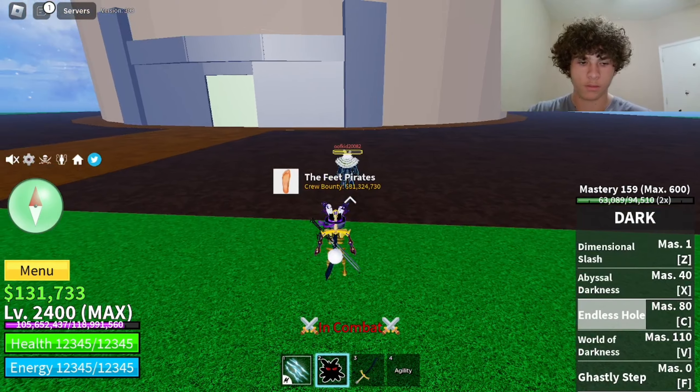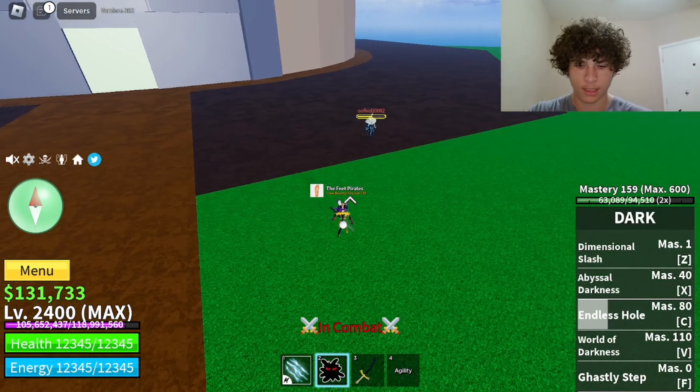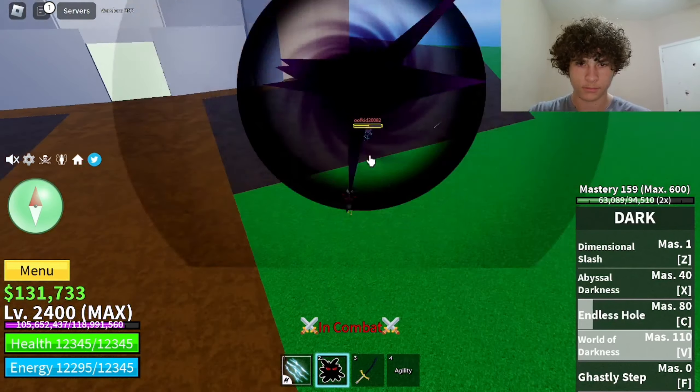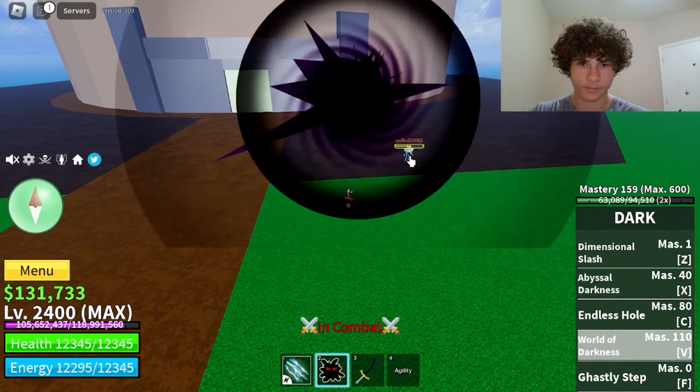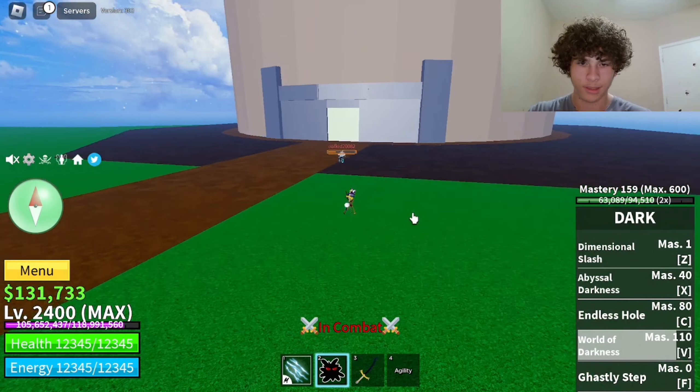Next move is World of Darkness, and mastery required on that is 110. It's a big bomb — you throw it, it sucks the player in and then launches them. Does 2,998 damage.